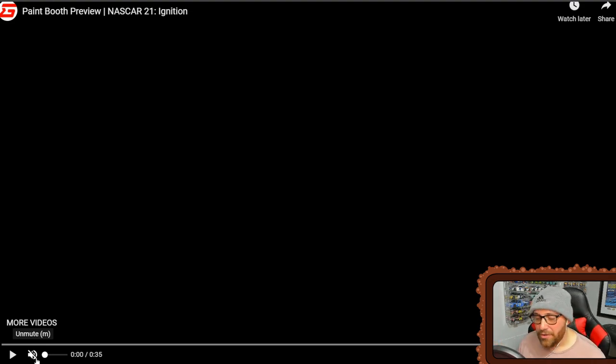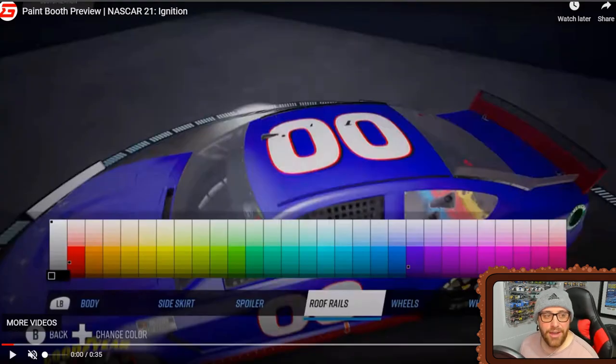All right, I know it was only 35 seconds long but we're gonna break this down. I'm so happy and excited. Right off the bat you've got body side skirt, spoiler, roof rails, wheels, and wheel stripe with various colors. I love it already — a huge improvement from NASCAR Heat 5 when it comes to color variety. Well done to Motorsport Games on that; you can never have too many colors.